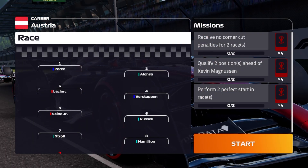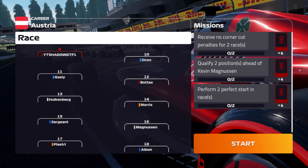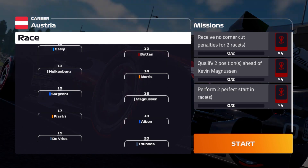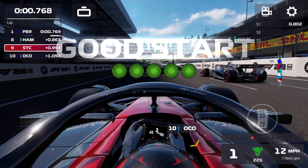Let's go to the grid. It's going to be: Perez first, then Alonso, Leclerc, Verstappen, Sainz, Russell, Stroll, Hamilton, us in P9, Ocon, Gasly, Bottas, Hulkenberg, Norris, Sargeant, Piastri, Albon, DeVries, and Zhou. As we make our way to five red lights — four — for the Austrian Grand Prix. It's lights out.